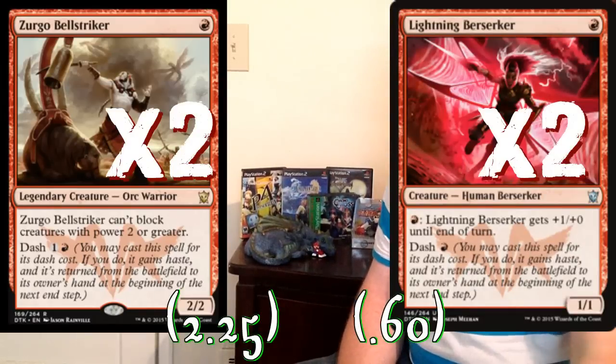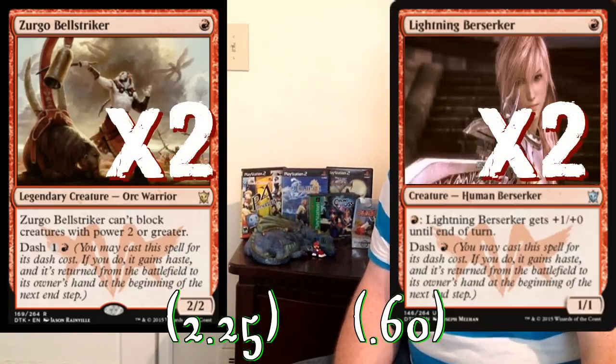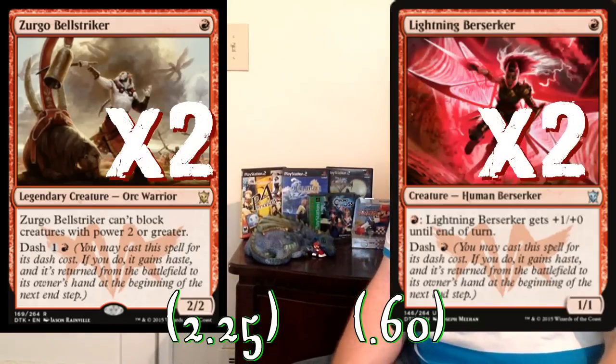We're playing a lot of one-drops — eight of them. Two of which are Zurgo Bellstriker, and two of which are Lightning Berserker. Both have dash, and they're both important creatures in the very early game. Lightning Berserker was called the 'Fireball on legs' in development, and that's what people called her all during Pro Tour. If you can resolve this against control late in the game, it's usually game over — we throw this down for usually four damage at a time. Really good card. And Zurgo is just one of the other best early game creatures we could possibly play.